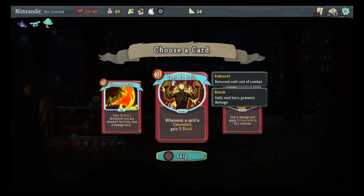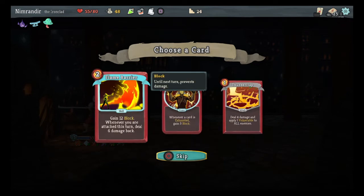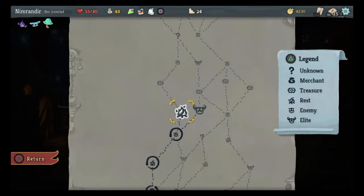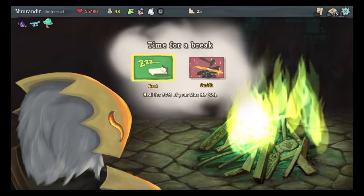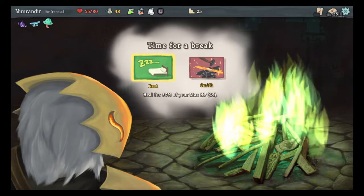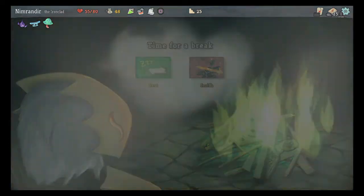Get a little gold. 12 block whenever I attack this turn, deal 4 damage — that's expensive, I think I'm going to pass. Clearly not going after an elite when I'm down 25 health, so let's just hit this guy up and take a nap. I hadn't noticed that the flames look different. So yeah, we're taking a rest on this one.